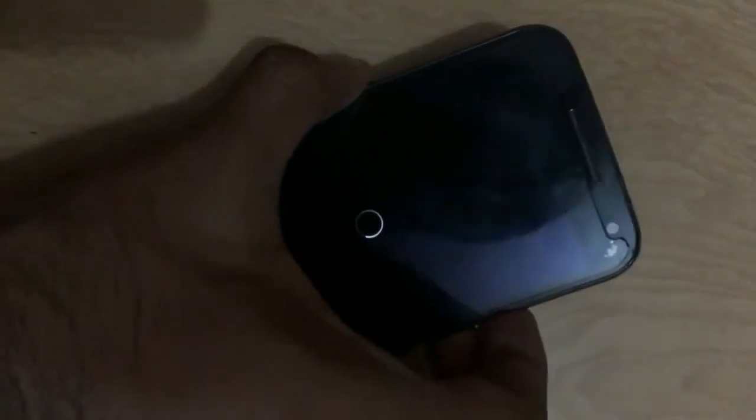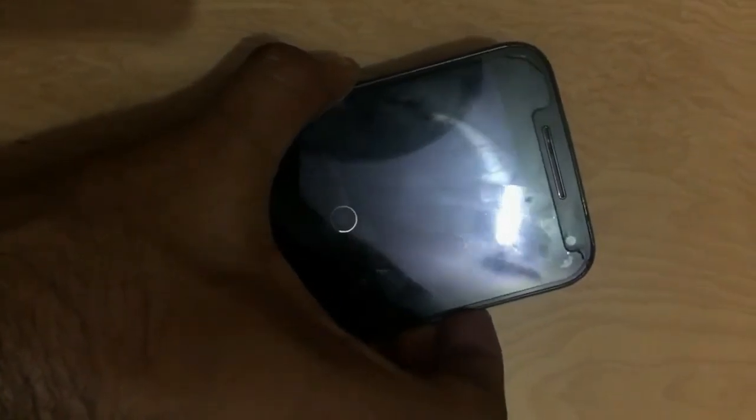you have to press all three physical buttons on your phone simultaneously for a few seconds until your phone vibrates, and that's it — your phone reboots perfectly. So that's the first bug fix. Now let's talk about the second bug.